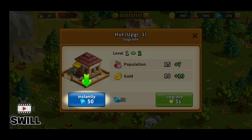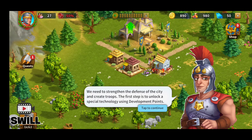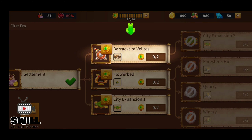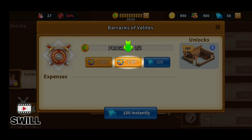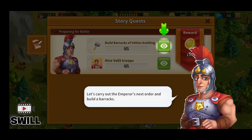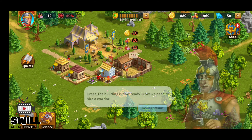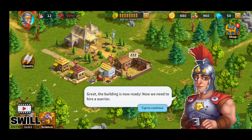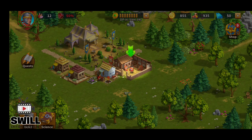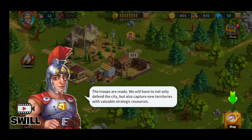They want me to upgrade my stuff instantly using 50 of my hard-earned diamonds — I don't want to do that. Centurion Ovid: the emperor appointed me your military advisor. We need to strengthen the defense of the city and increase troops. The first step is to unlock special technology using development points. Let's open up that menu — we got barracks of velvet, lights progress, two of two. Let's carry out the emperor's next order and build a barracks. Now we need to hire a warrior.